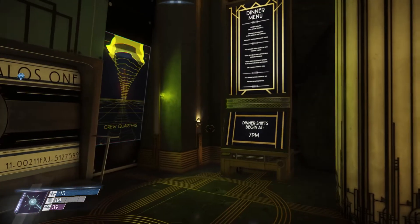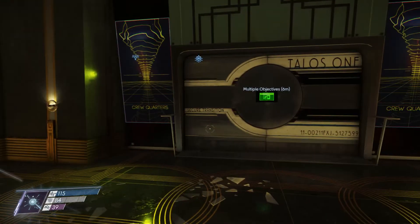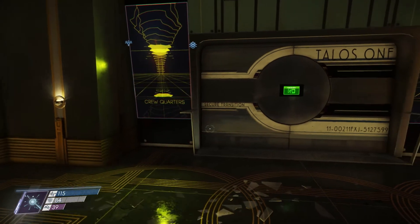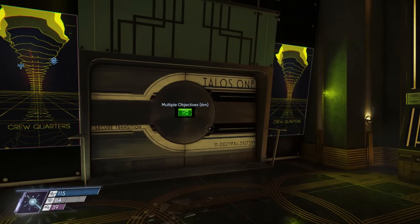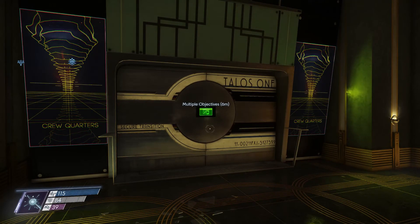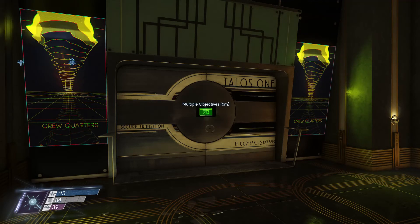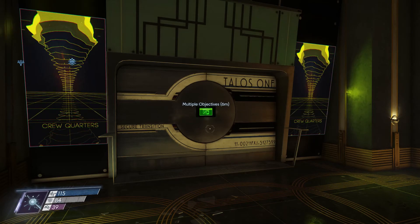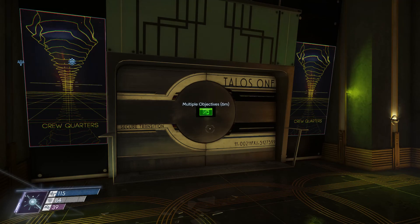Okay folks, so I'm going to take a break here. When we come back we're going to go into the crew quarters, find all these multiple objectives, and hopefully get ourselves back on the right track - figuring out how to either get off Talos One or set the whole thing on fire and explode it from space. If you've been enjoying the series and want to continue watching, please subscribe to my channel and hit the little bell icon so you can get alerted of any new videos. As always, I will see you in the next game.